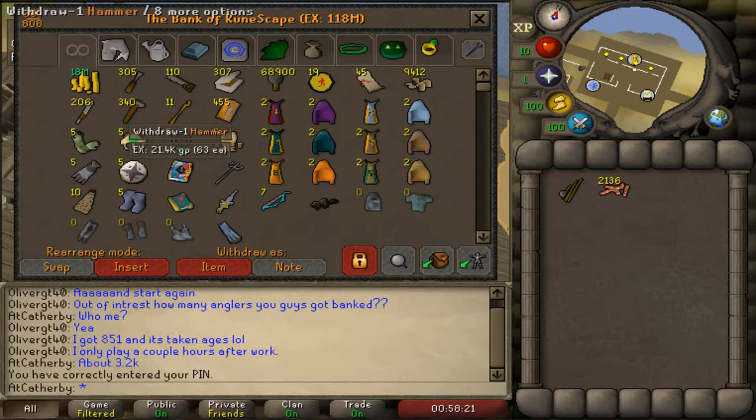Runelight has a cool feature where if you hover over a stack of items it shows you the value of them. At the top you can clearly see total bank value is around 118 million. This is the highest my bank has ever been. I basically cleared out my bank value when I was getting 99 Crafting - I was down to less than 20 mil total - so to see it go beyond a hundred million is really big for me and my account.